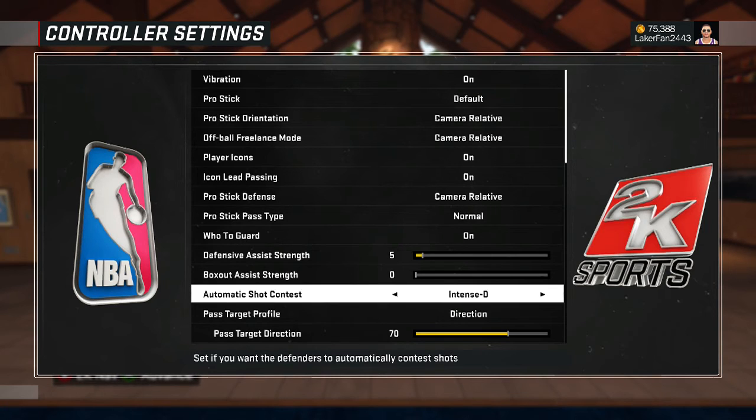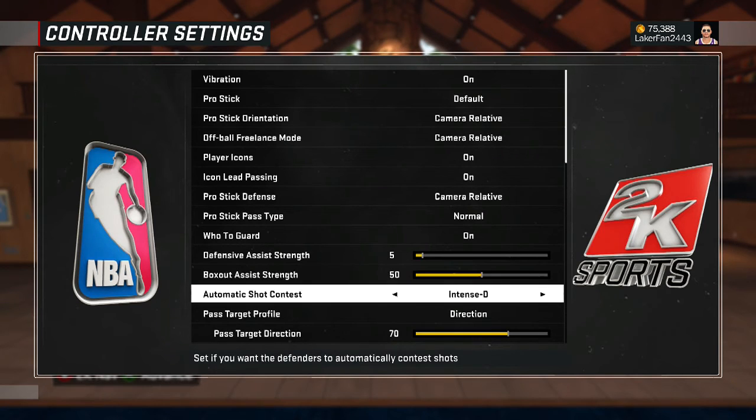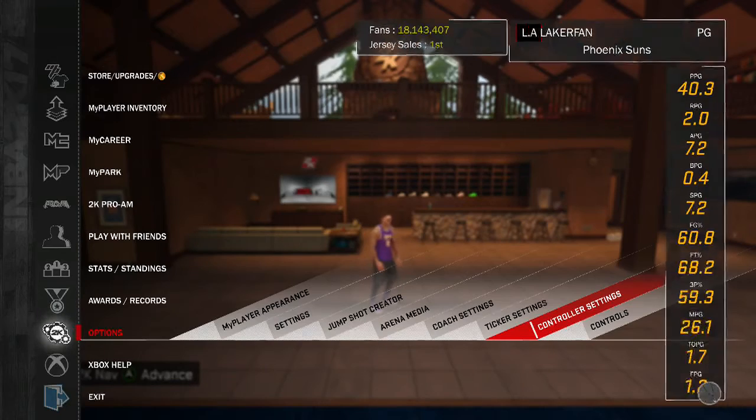If you're new or not very good, leave Box Out Assist Strength a little higher and leave it on Intense D. But otherwise, big men — put that on Manual and zero Box Out Assist and you're set.